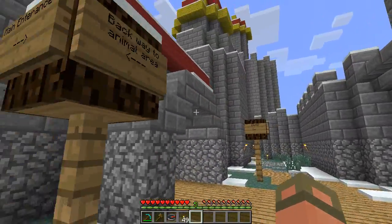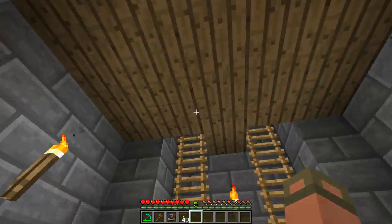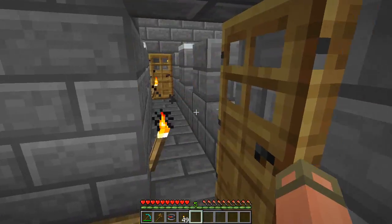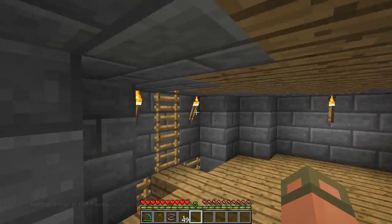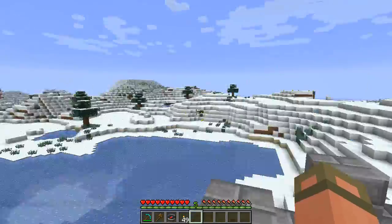We've got animals and the main entrance right there. Here's a guard tower — looks like Memobot didn't finish the floors in here, tsk tsk. Taking a quick tour through the guard towers, popping up to look at the surrounding areas. Seems like they're all by themselves out here.